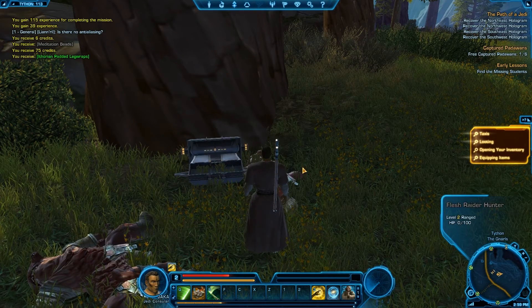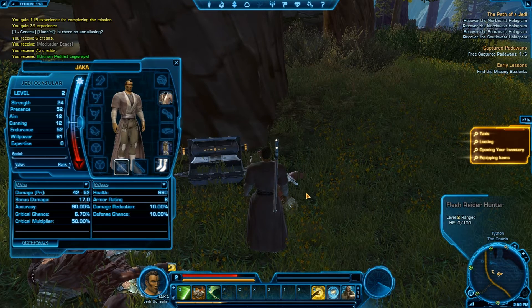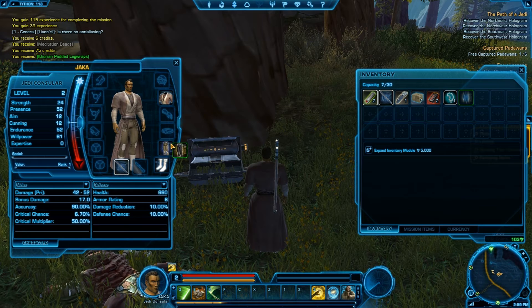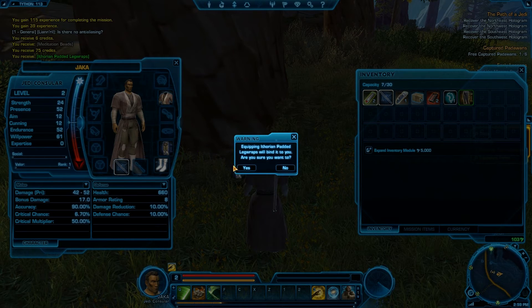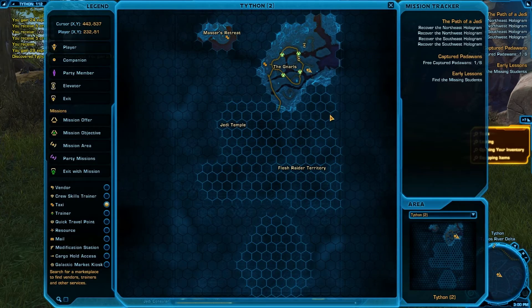Let's talk gear for a minute. I really like something they did here — there might be a WoW mod that does this, I don't know. If you mouse over an item, you can immediately see what the stat gains are. I really like that. It makes gear identification and equipping easier and more convenient — another little touch that has really appealed to me.